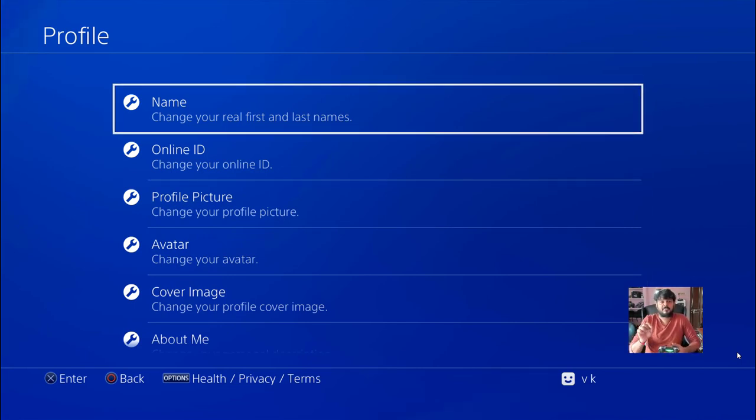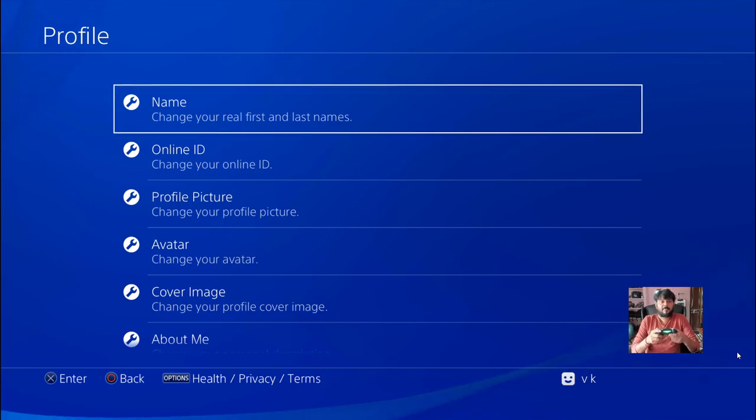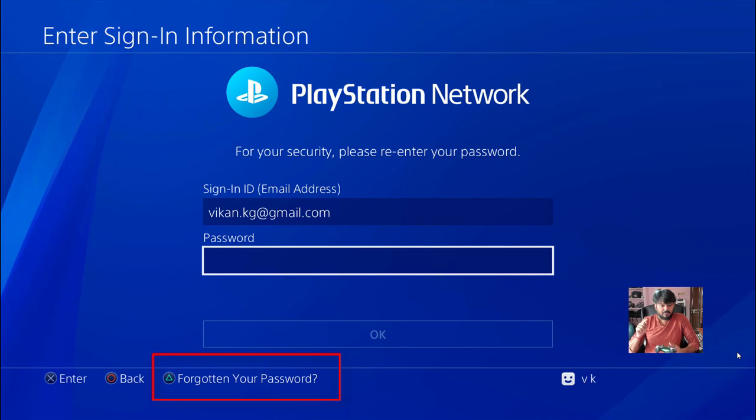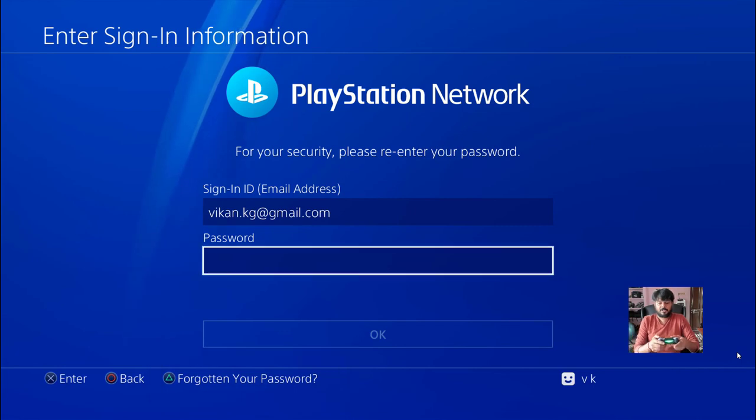Tap the first option to change your real first and last names. At the bottom of your PS4 console screen, you can see a 'Forgot your password' option. You need to press the triangle button for that. You can see the triangle button for forgetting your password — so I'm going to click on that.